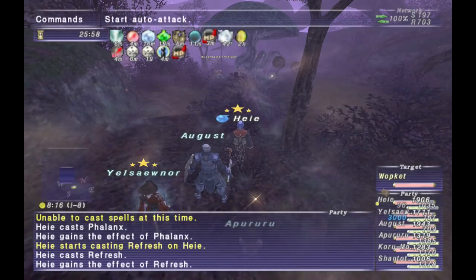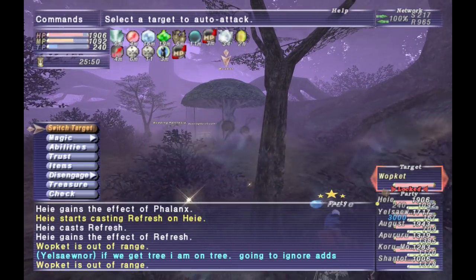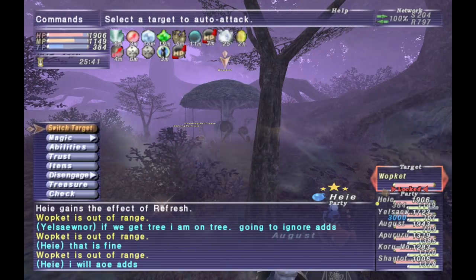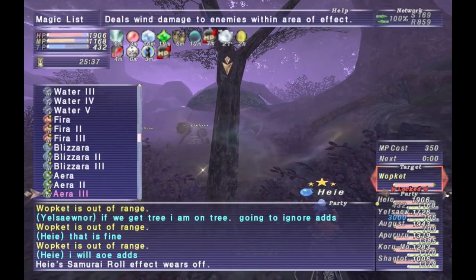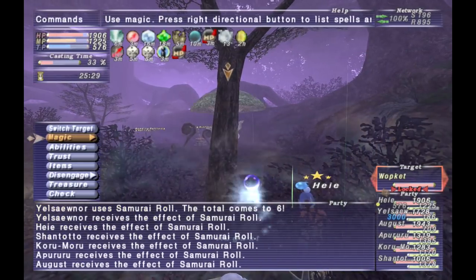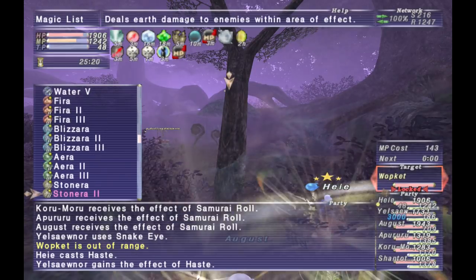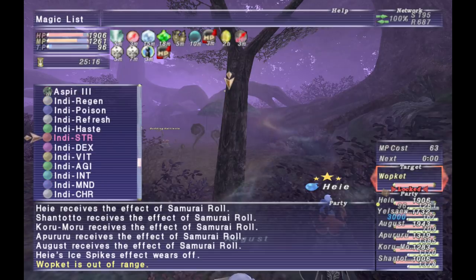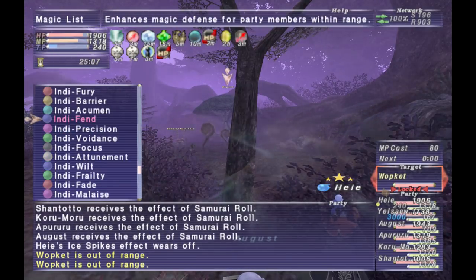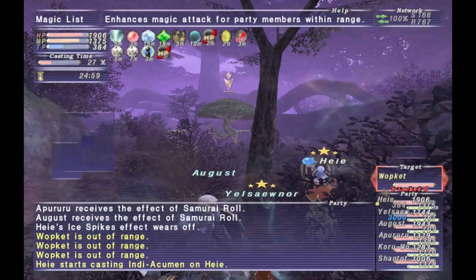Now on to Wapket, arguably the most annoying of the Nekools. This NM has some really annoying TP moves — mainly it can get an AoE doom aura. The biggest thing is it will do a TP move called Uproot. Uproot does moderate magic damage while inflicting slow and will also reset hate. The first time the NM does Uproot it will gain an aura effect. The aura effect will give Dia to anyone in range. If he keeps the aura effect up he will do Uproot again, and once he's done Uproot with the aura up the very next TP move is going to be Timber. When he does Timber, that is when he will get the AoE doom counter.